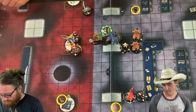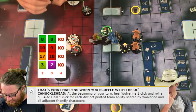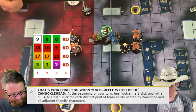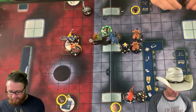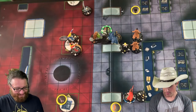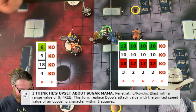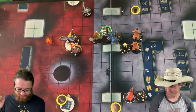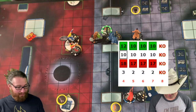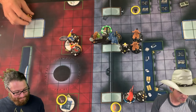Beginning of my turn — Wolverine will heal one click, and one additional for each distinct printed team ability shared, but he only took one damage so he can only heal one. Dupe using his special, copying Quicksilver's 12 attack and Psychic Blasting Quicksilver. Quicksilver Super Senses — nope. A miss would have killed — under the Tower card, all misses would be crit misses. That would have been wild.